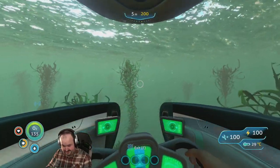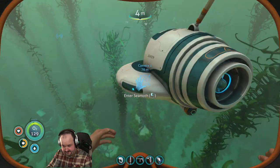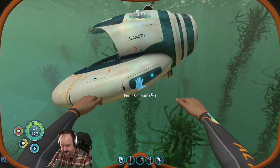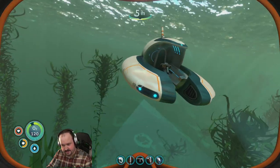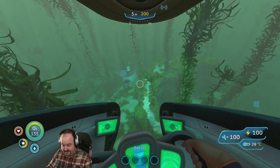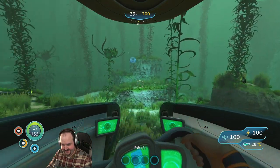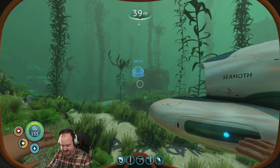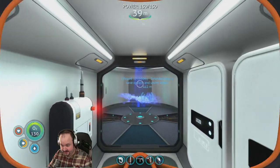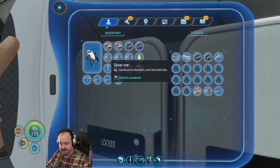Welcome aboard, captain! Oh yeah. Power cell, upgrades — looks like we craft them and put them in there. Now this is cool. We're going to want to have extra power cells with us because we'll run out of power real fast. So I need to go grab some.